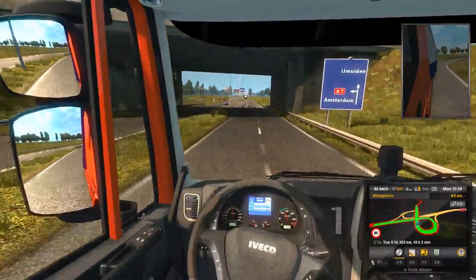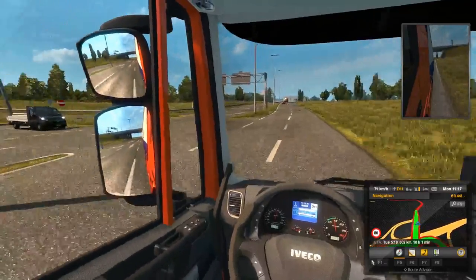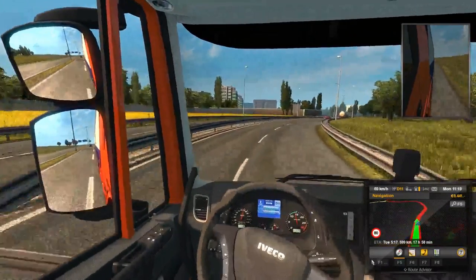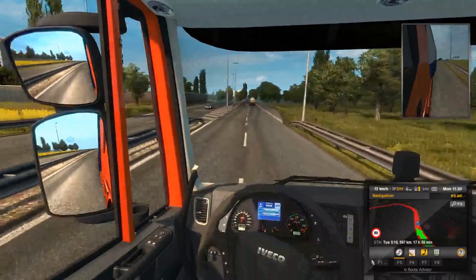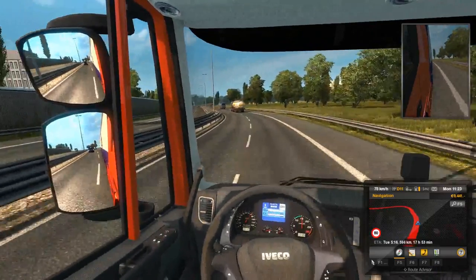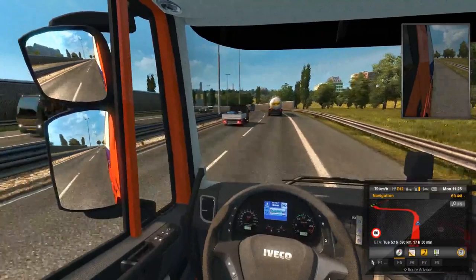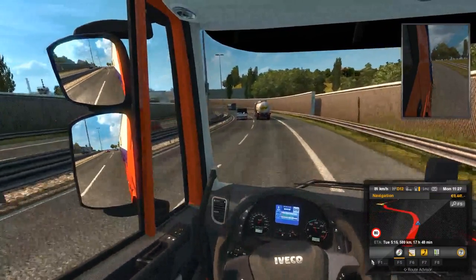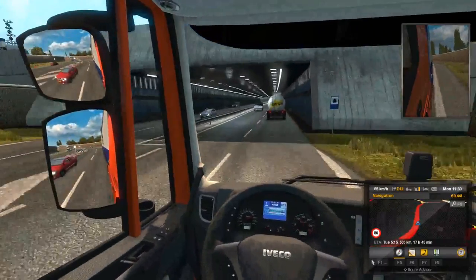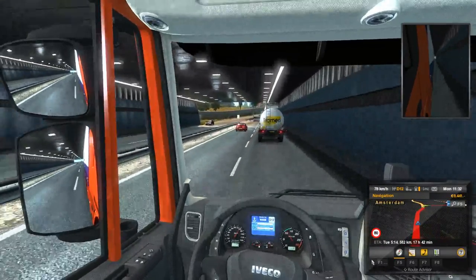Look at that body roll — I think that's new in the most recent update. They added interesting physics-based body roll that didn't used to be there. Hey — don't turn into me! Some people, even if they are AI, are jackasses. We need to stay in this lane — we'll be taking a ferry. Look at those buildings and the reflections in the windows — remarkably clean and reflective.